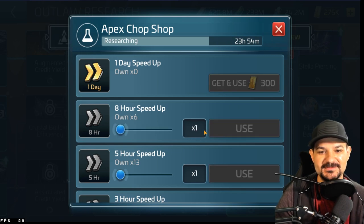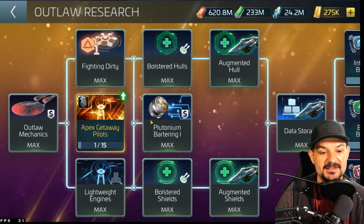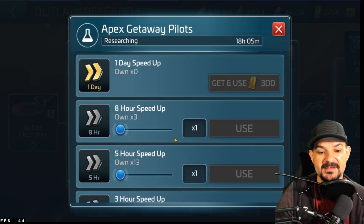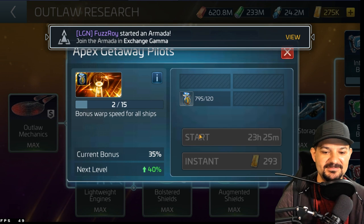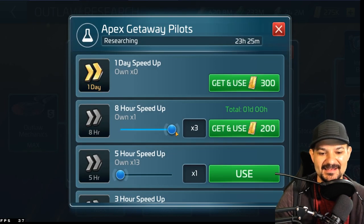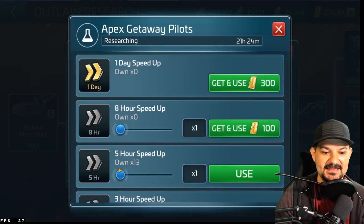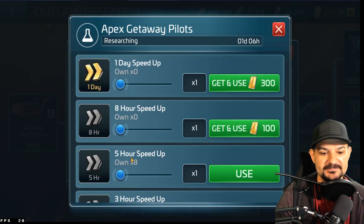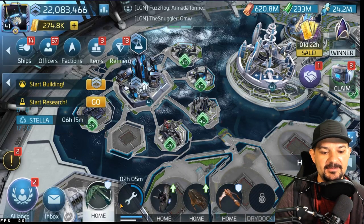The next one is 200, but I think I'm rather gonna pour it into apex getaway, because apex getaway is the one I really wanted — just for the speed to get places quicker. It helps out instead of wasting time waiting around. Let's get that one done, get another one there — I am really excited, so I'm gonna waste one more here.